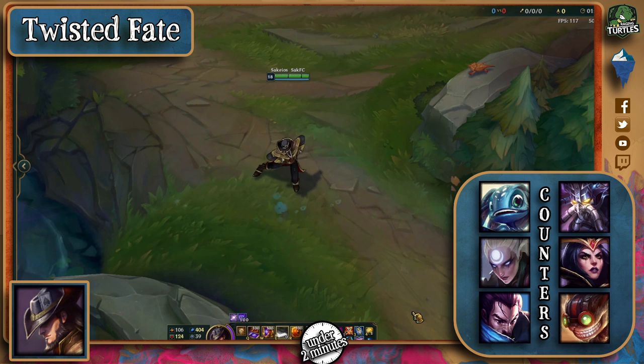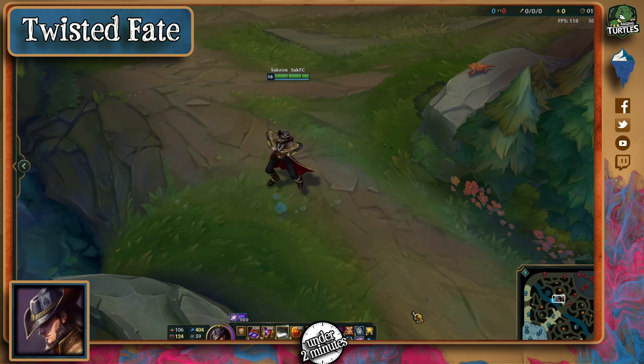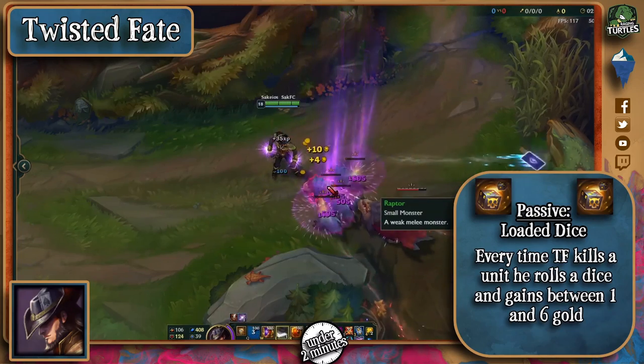Kassadin, who can ult away right after getting stunned, LeBlanc, who can abuse his lack of mobility, and Ziggs, who can perma-push and prevent him from ulting, make other good counters as well.